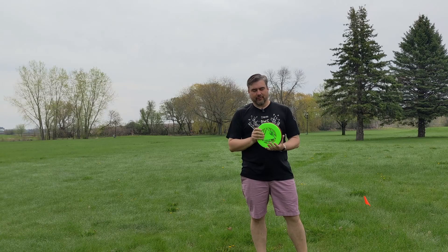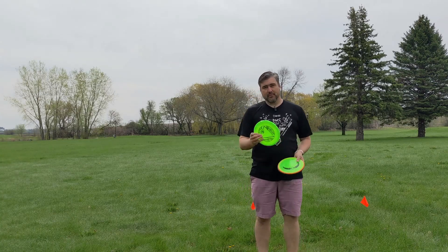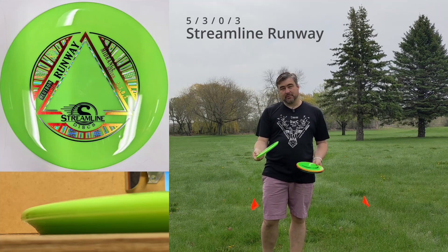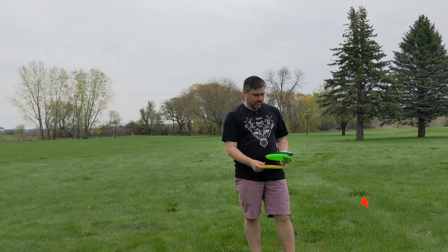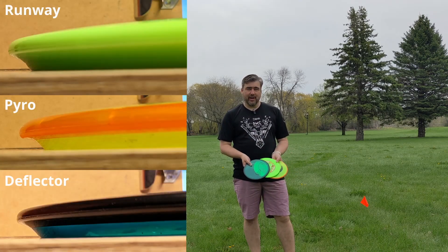We're gonna start off on the more overstable end of the spectrum. There are sort of three overstable mids that MVP offers. For Streamline we have the Runway — I used to have one of these and was throwing it comparing it with a Pyro to decide which one I liked. The Pyro is my go-to favorite overstable mid that I throw all the time. And then the Deflector, which is the most overstable of the discs. I have not thrown one of these yet, but it's supposed to be absolute beef compared to all the others. So we're gonna see how these three fly in comparison.